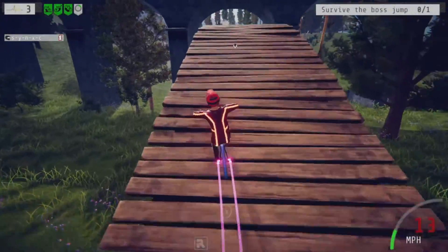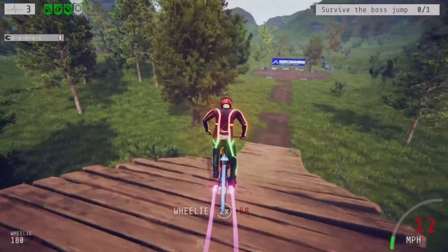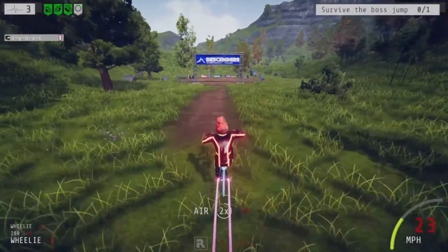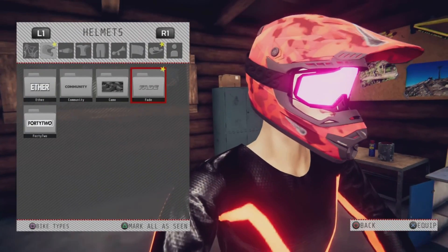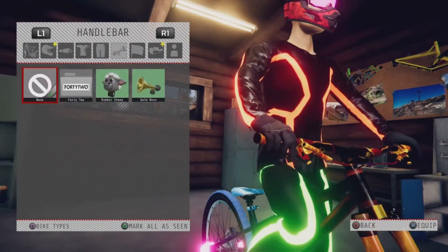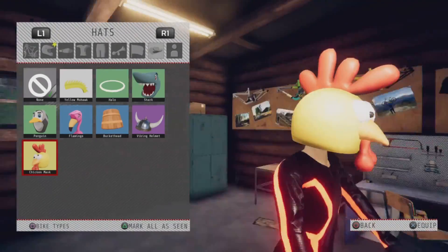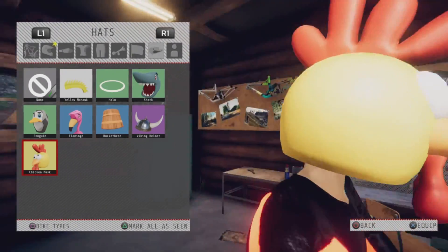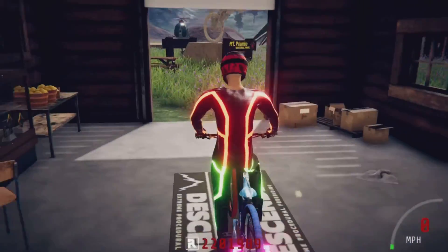At the bottom of the screen it says 'chicken' — that's because you got the chicken head. Use your chicken and bail out of the boss jump. That's how to get the chicken head. Now in the garage, we've got the chicken mask. It's yellow because you don't need any rep to get it.